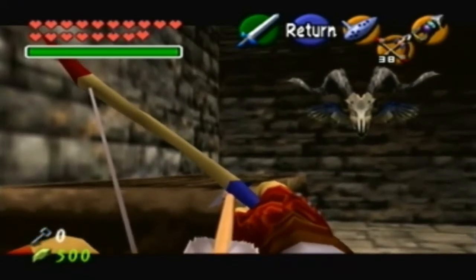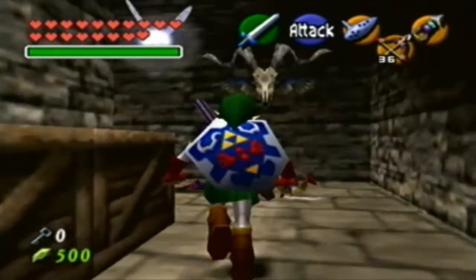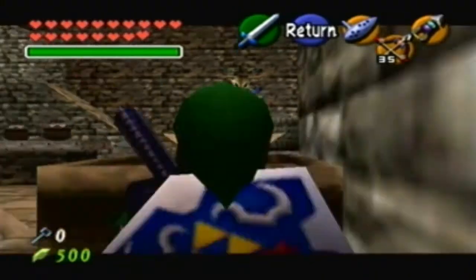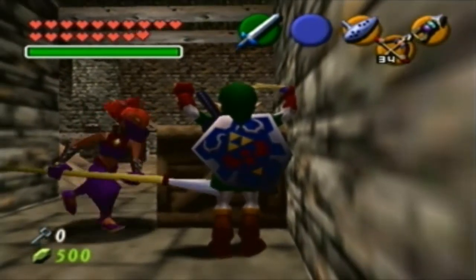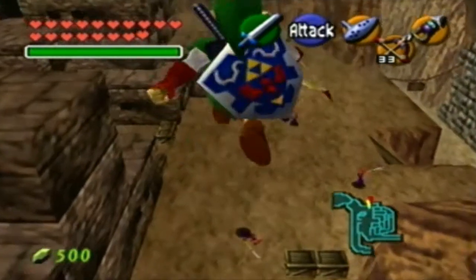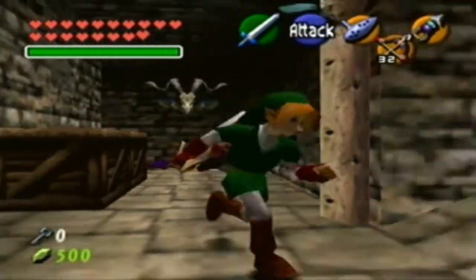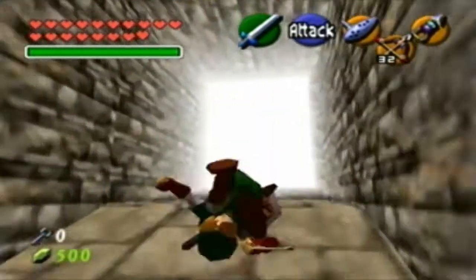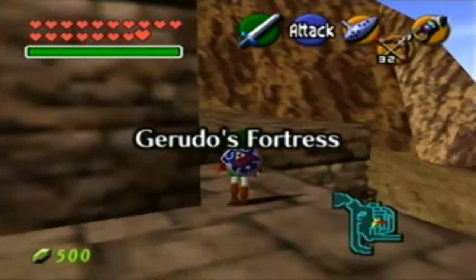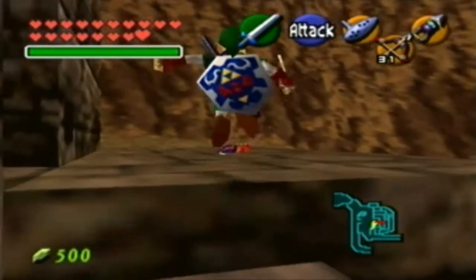Is that the Dodongo's Cavern music? Yes it is — I recognize that music anywhere. Come on, there we go. A sniper — get her. Oh bow. Hell yeah. Sure to check around the area often, because you'll eventually run into a Skulltula and a heart piece right near it.